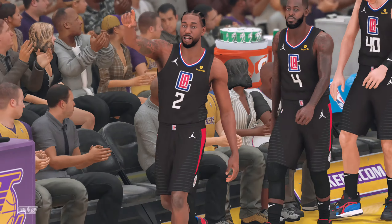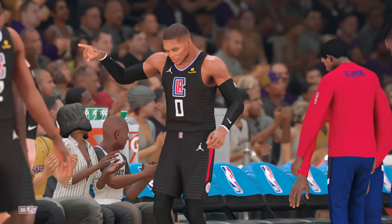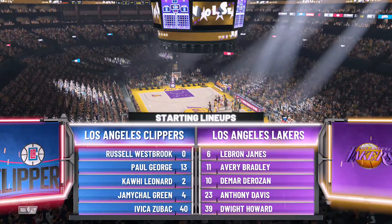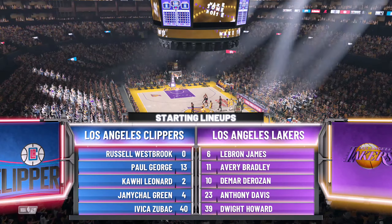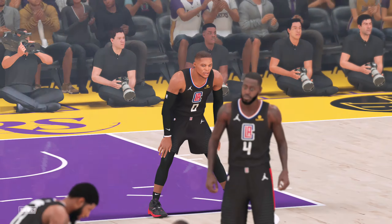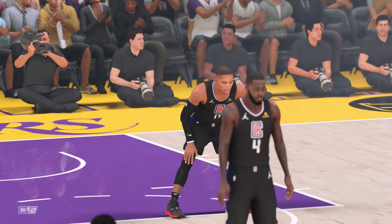The Clippers starting five: Ivica Zubac, Paul George, Russell Westbrook, Jermichael Green, and Kawhi Leonard at the three. For the Lakers: LeBron and Bradley are the guards, Anthony Davis is out there with Howard, and DeRozan in at the three slot.